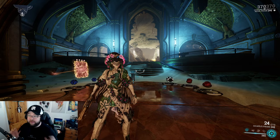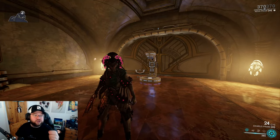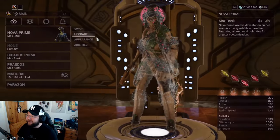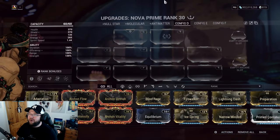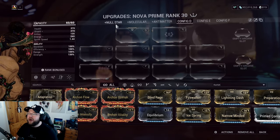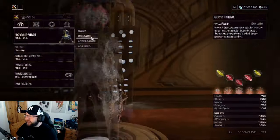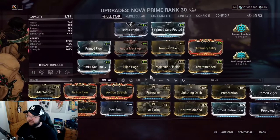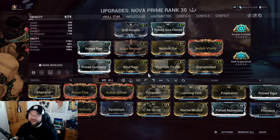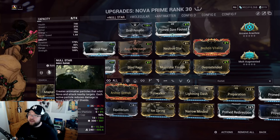Let's get into builds. Starting with the Null Star build, which I think a lot of people will want. This build is centered around Null Star as both your damage and your survival tool — it gives you damage reduction. With this setup, I have 21 antimatter particles, which exceeds the 18 needed for 90% damage reduction.